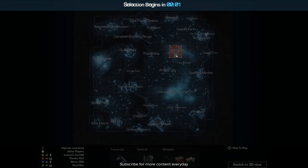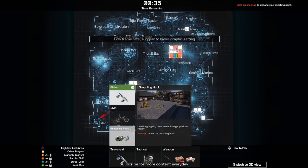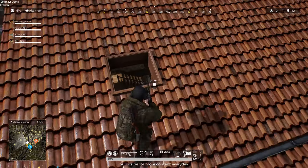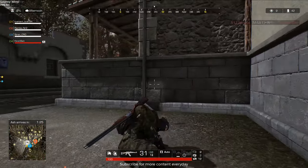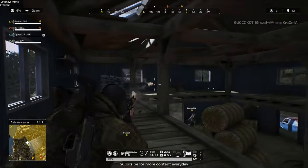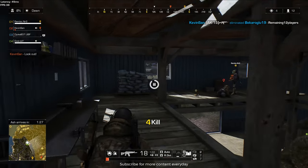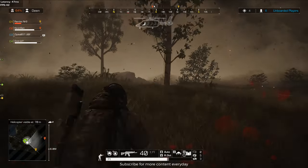And a bonus tip: if you are a new player, don't pick spawn points far away from enemies — pick the ones in high tier loot zones. Yes, you will probably die right away, but it's the best and fastest way to learn how to fight and survive later in the game. It's called battle royale because you are supposed to get into battle, not loot for an hour and then die on your first enemy encounter. Save your time and have fun.